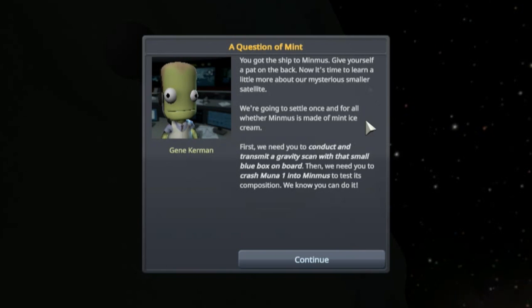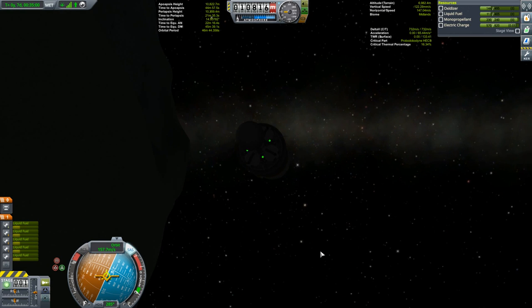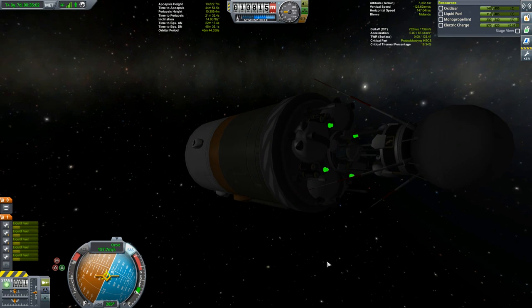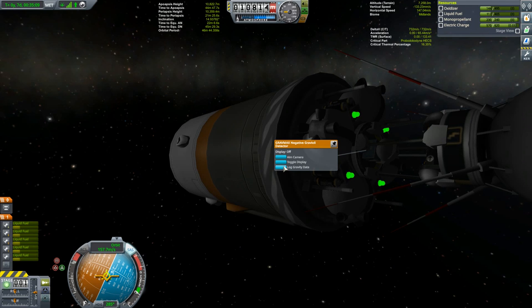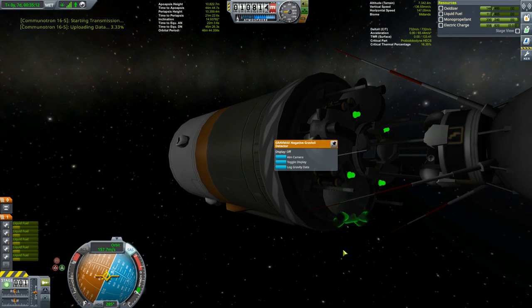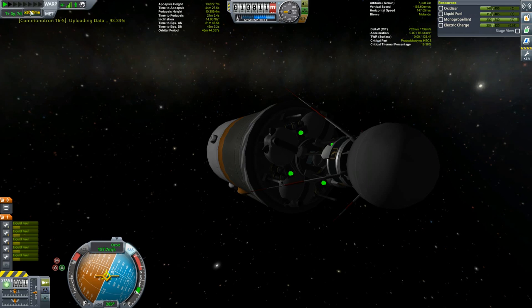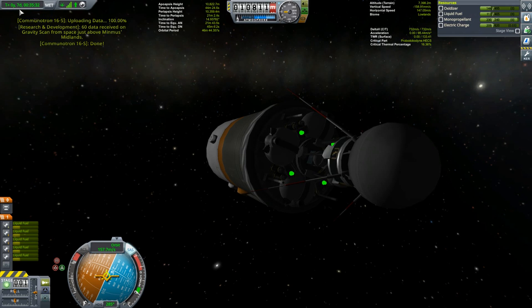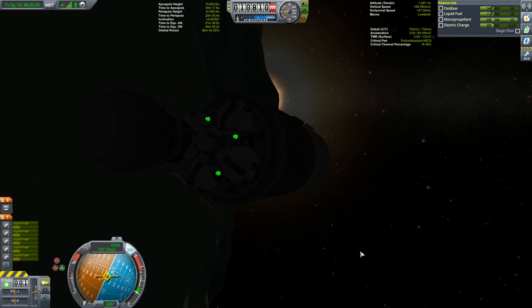Now it's time to learn a little more about our mysterious smaller satellite. We're going to settle once and for all whether Minmus is made of mint ice cream. First, we need to conduct and transmit a gravity scan with that small blue box on board — the Gravioli right there. We need to right click on it, log the gravity scan, and transmit it back to Kerbin. Because I'm doing this under 10 days, this is the time marker. This time has to be under 10 days to get the 2x score multiplier.